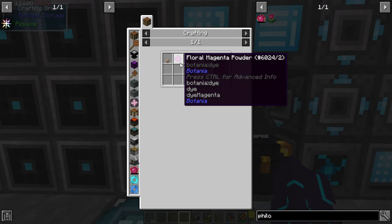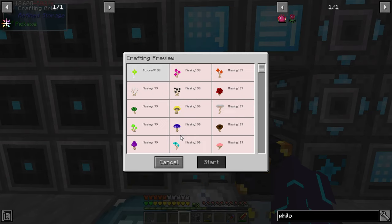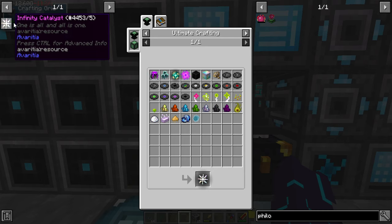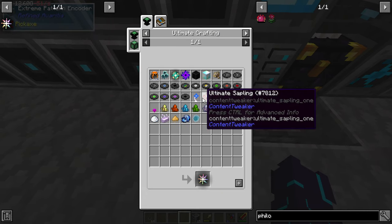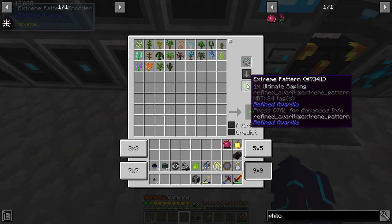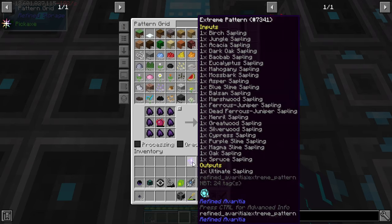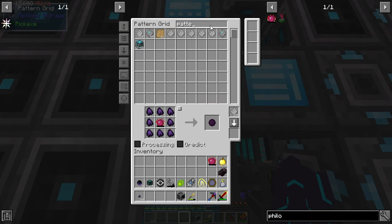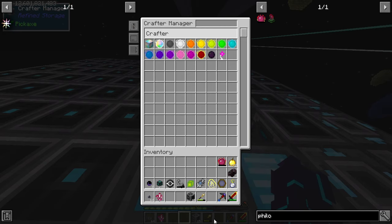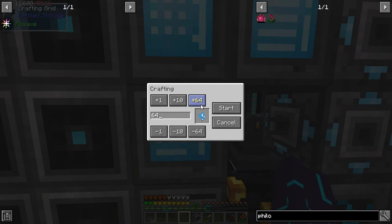The glimmering. Right, I forgot about that part. I mean, at least it's there in auto-crafting. In theory. Technically. So there's going to be a couple that we don't have in terms of the ultimate sapling. I put it in the wrong thing. I think I'm just missing like one or two flowers that don't have EMC.